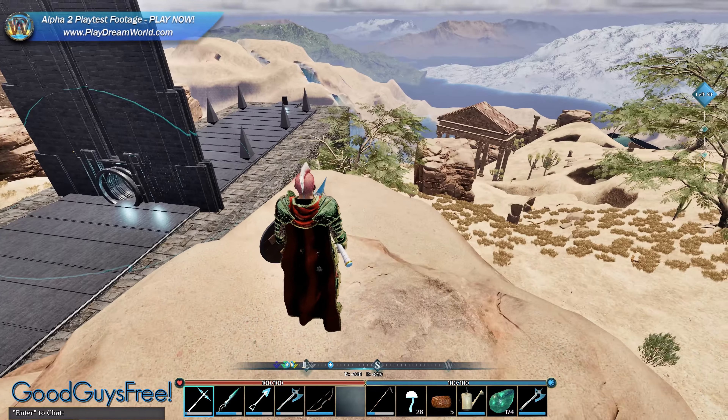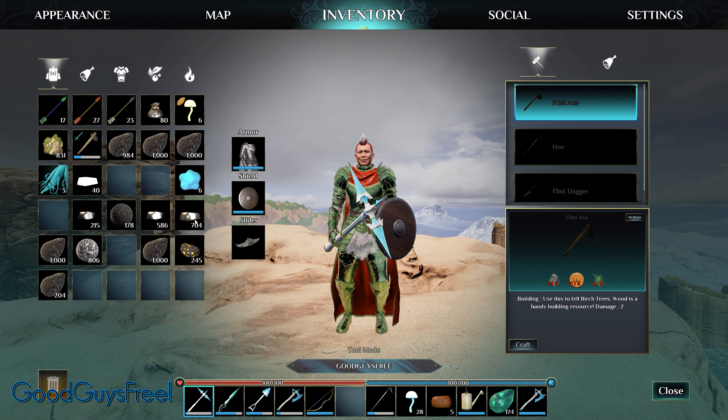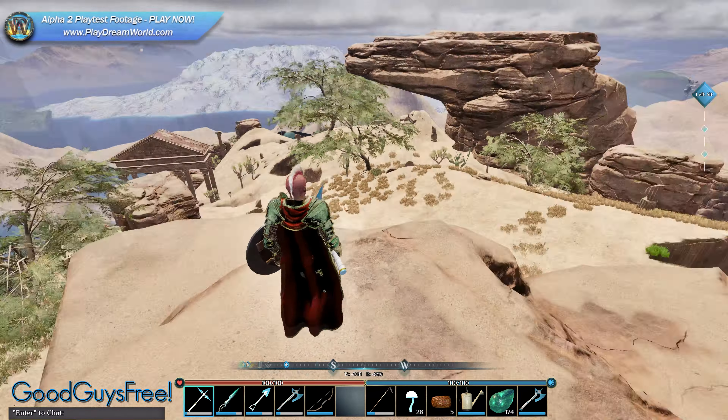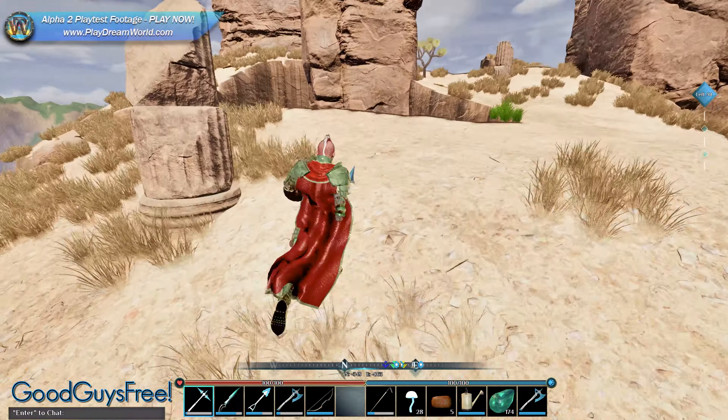I've given up on No Man's Sky — it's eluded me thus far. I decided to create it from half ceilings made of sandstone. It seems fitting considering the fact that we're in a desert. I do not have any sandstone in my inventory, so I'll go around and start breaking down some small boulders first.